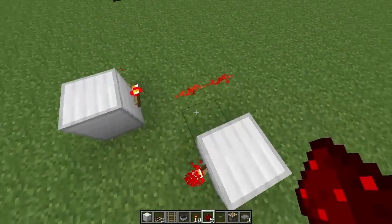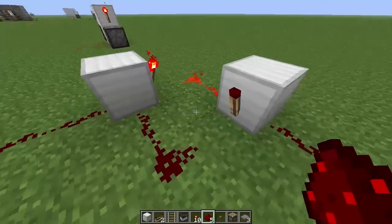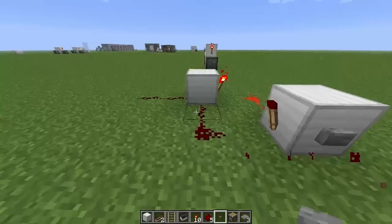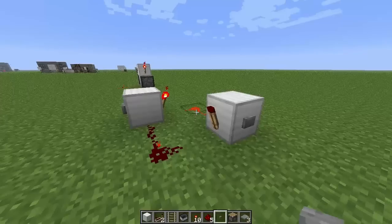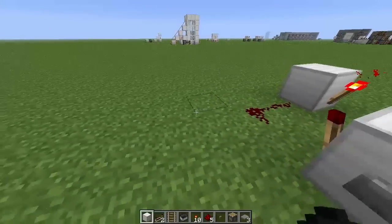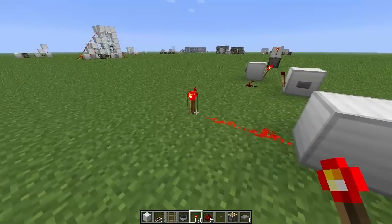Right, so we've got this funky little thing here, and I'll just show you what it does first. I'll just put buttons on these — it'll be easier. If I hit this button here, you'll see the redstone comes over here, and if I hit this one it goes back over there.